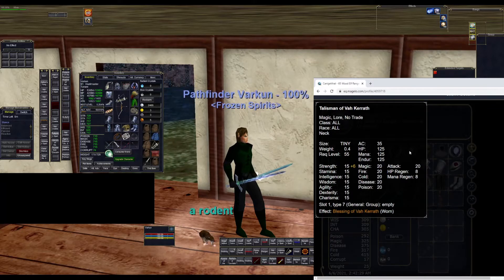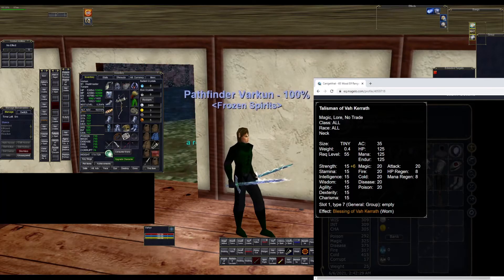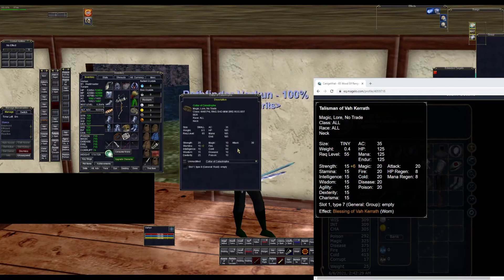For the necklace, there are two options. Number one is Talisman of Vakkurth, considered a little bit better because it has six heroic strength. If you get up to 10 heroic strength, all your melee hits will do one extra damage per hit. Every point of heroic strength also gives you an extra damage shield. It has 20 attack and eight mana regen, which is hard to come by for rangers in Planes of Time, plus a little bit of regen. An alternative is Caller of Catastrophe, which gives two heroic stamina and 30 attack.